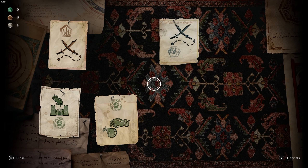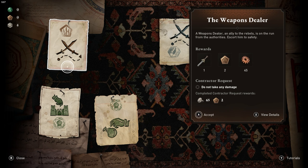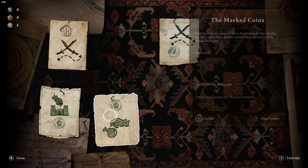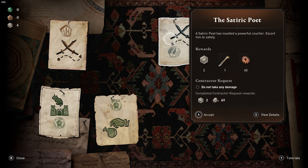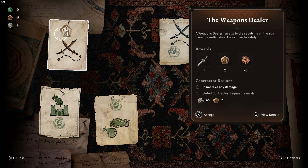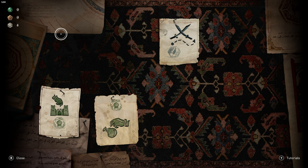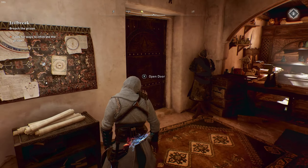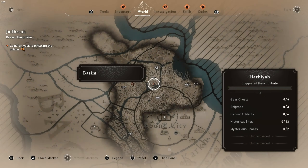Most of these contracts are do-not-take-damage ones. Remain undetected. Well, this one gives you two tokens. So we're going to have to do this one — don't take any damage. A weapons dealer, an ally to the rebels, is on the run from the authorities. Escort him to safety. I don't know how this is going to work without taking damage, but we will give it a shot. Let's go ahead and figure out where this one is.